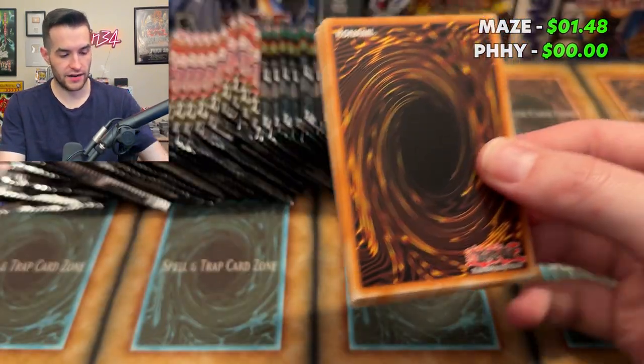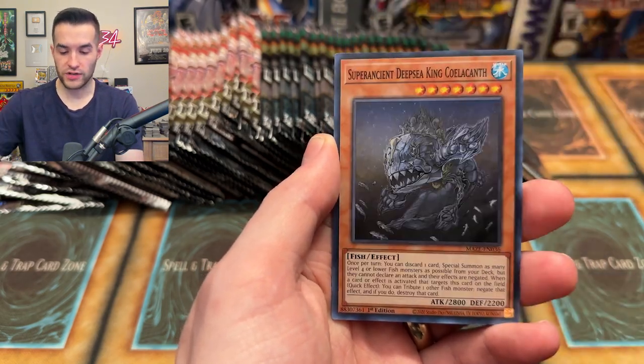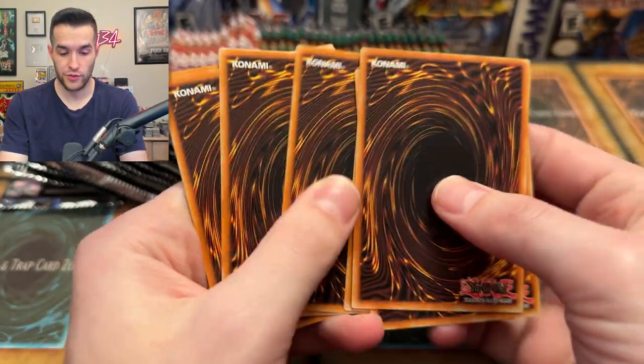I literally cannot open these packs today - I'm struggling. Okay, one, two, let's keep it up. Royal Decree, we have Treacherous Trap Hole - almost a Ruxian special. Super Ancient Deep Sea King Cobalt Canth, very nice super rare there. Photon Hypernova, you will bless us with something amazing - I'm not asking, I'm telling you that you will.